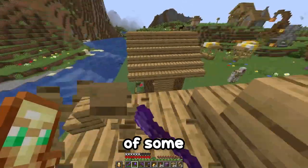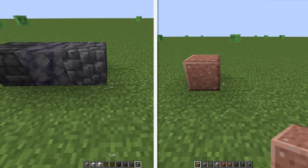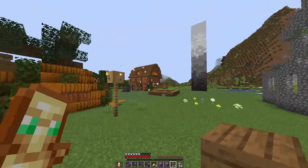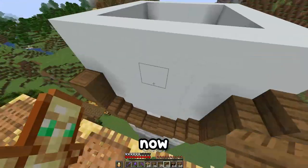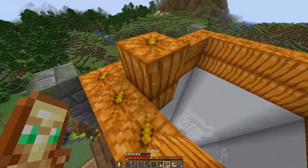A village without a symbol of some kind just isn't a village, so let's make a clock tower. Whilst coming up with ideas I saw this cool gradient palette — yeah, this is definitely gonna work. If we add the clock into the tower we should have this.